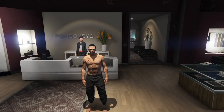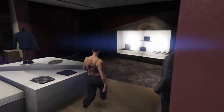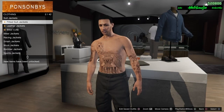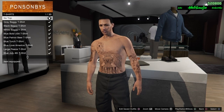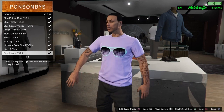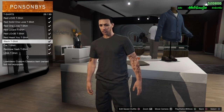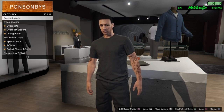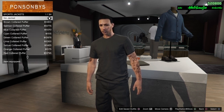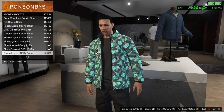For this outfit you want to start out with the black joggers. If you don't know how to get those, there's a link in the description. Once you got those on, go over to tops and put on a black t-shirt. Now once you got the black t-shirt on, go to sports jackets and put on the black spray guppy puffer.